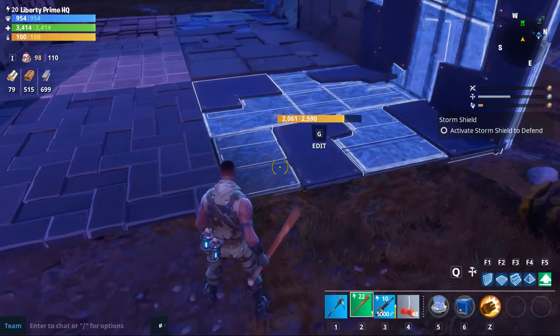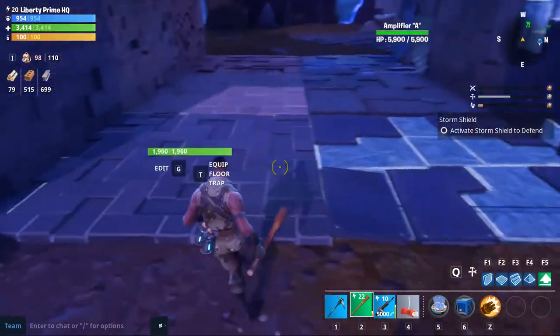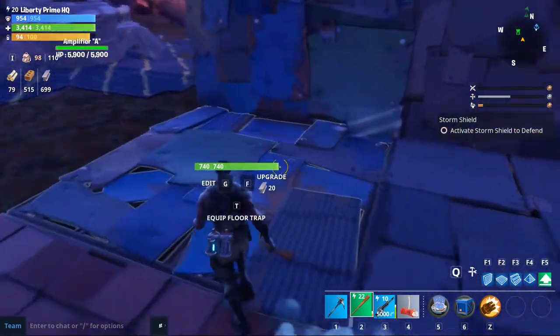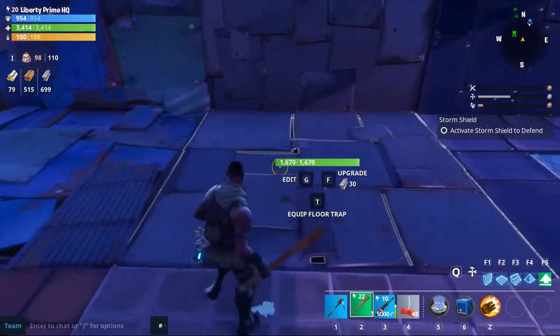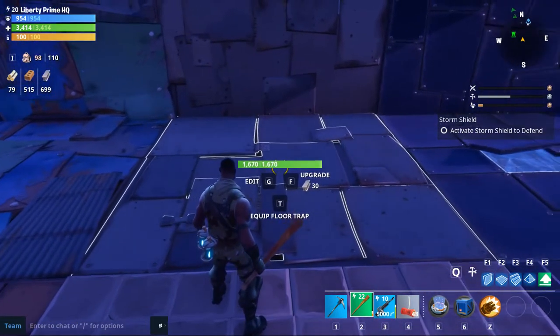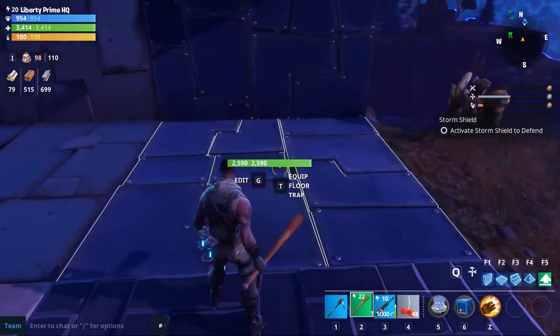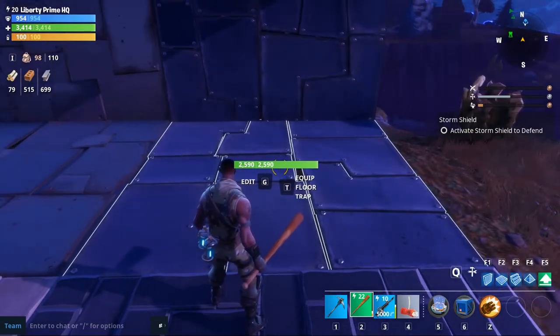That's like the best combination. If you're going to mix stone and metal, it's the best — especially if you care about looks. The first tier for metal is 740. The second level is 1,670. The final tier for level 3 metal is 2,590 health.